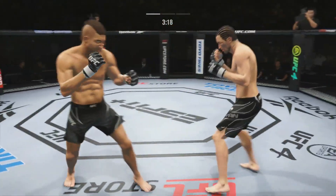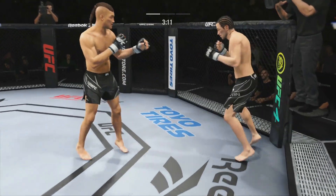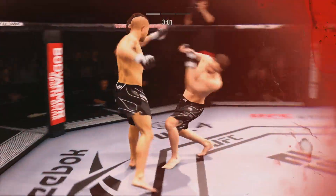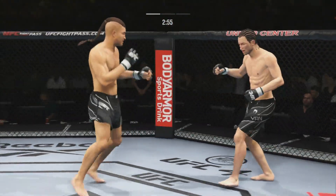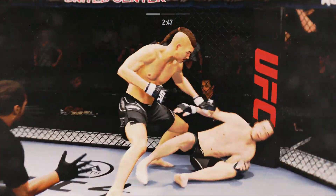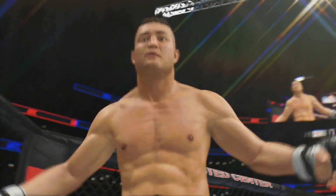These fights have been weird today. Spinning elbow there misses — and then Joey Smith lands. Yan is in trouble, hurt bad, dropped. Smith looking for a finish — Yan did not recover at all. Joey Smith makes it 2-0.